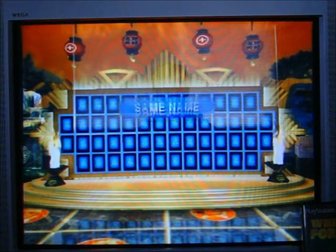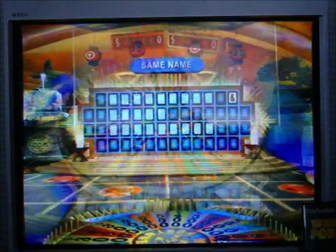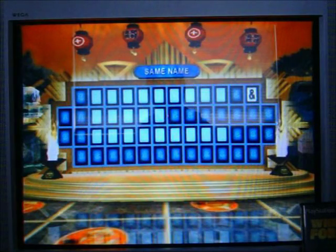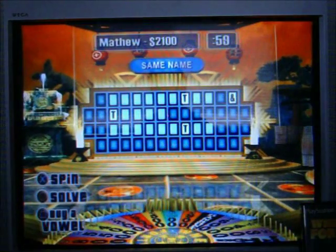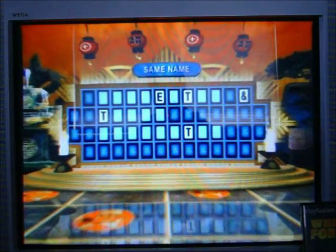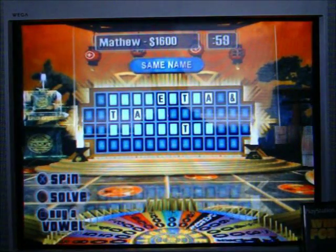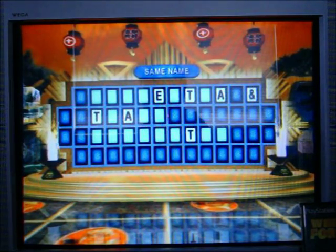What a way to begin — it's Same Name, ladies and gentlemen. Player One, over to you. $700 — how about a T? Yes, that would be 3. What a start. Three T's. I'll buy an E — just the one. How about another vowel? How about an A? Two of them. One more vowel — an I. Good guess, we've got one for you.